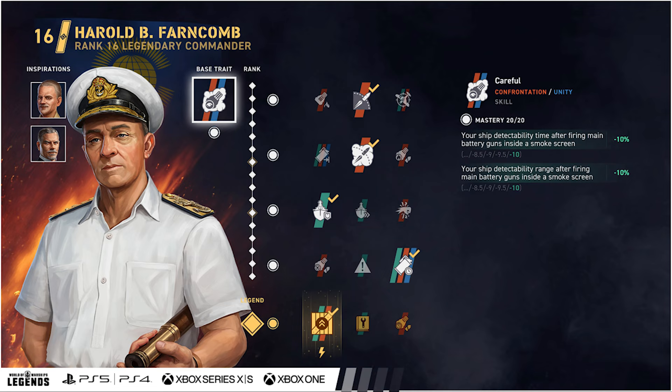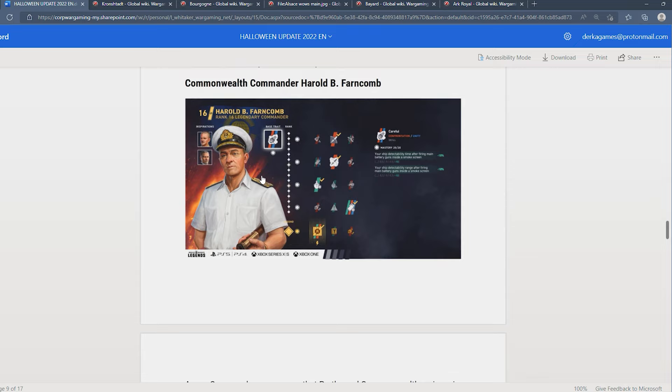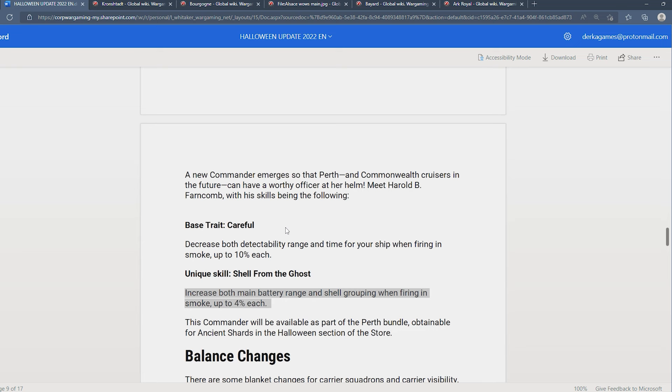Your ship detectability range after firing in smoke will also be made better. On top of that, it increases main battery range and shell grouping when firing in smoke up to 4% each. I would look forward to using this guy maybe as an inspiration on some of the British cruisers — I think that could be kind of valuable.